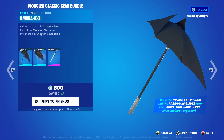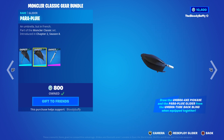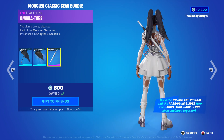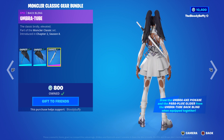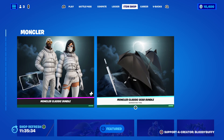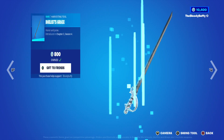Then you've got the Moncler Classic Gear Bundle for 800 V-Bucks. You get the harvesting tool, the paraglider, and the back bling. She pulls out the peacocks from the back bling.